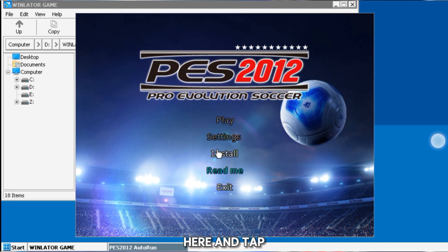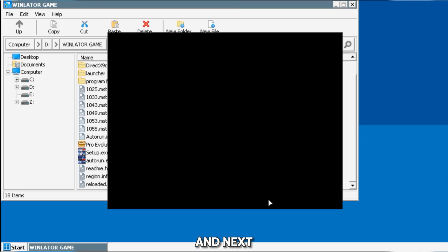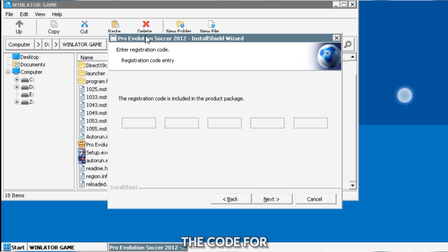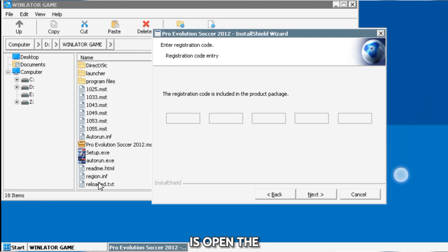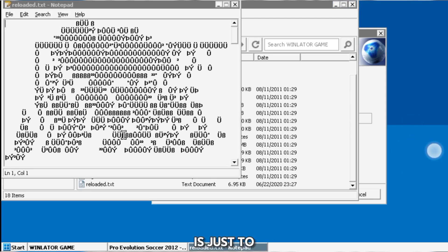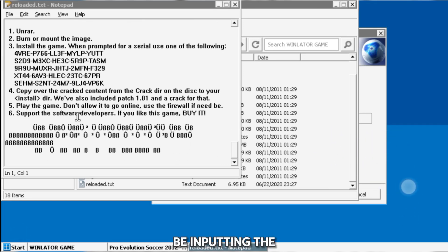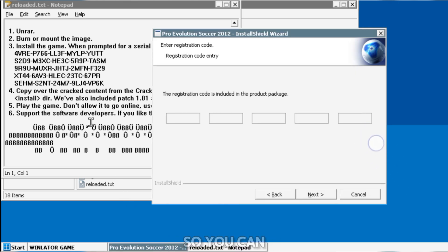After clicking on autorun, tap on Install. After the installer pops up, follow the prompts — tap Next, accept the terms, and tap Next again. Now this is where I said we needed the code. Open the reloader txt file. After you double-click it to open, scroll down using the mouse and look for the code. This is the code you'll be inputting — the one at the bottom. You can actually copy it and paste it directly.